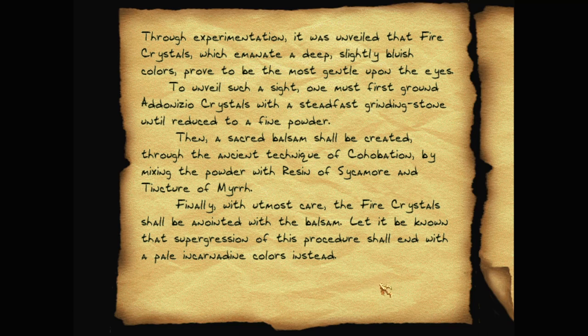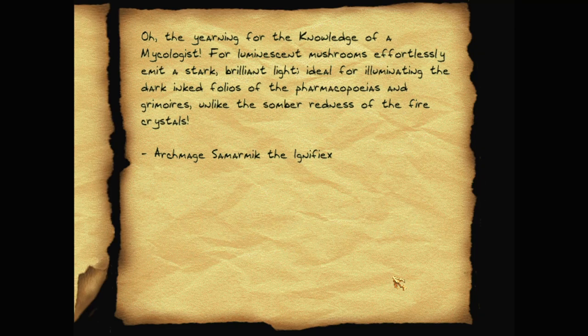Through experimentation it was unveiled that fire crystals, which emanated deep slightly bluish colors, proved to be the most gentle upon the eyes. To unveil such a sight, one must first grind adonizio crystals with a steadfast granny stone until reduced to a fine powder. Then a sacred balsam shall be created through the ancient technique of co-hobation by mixing the powder with a resin of sycamore and tincture of myrrh.